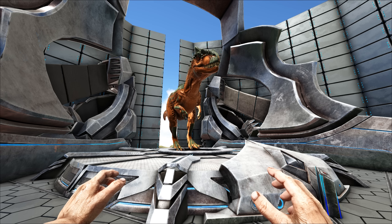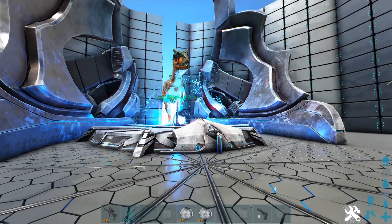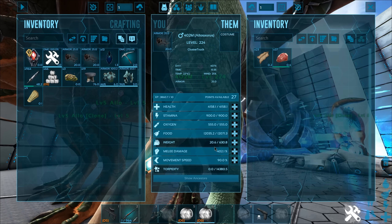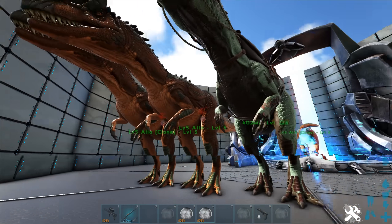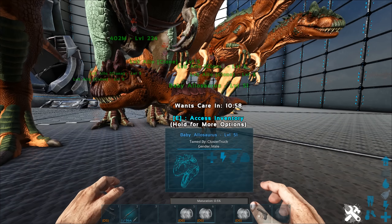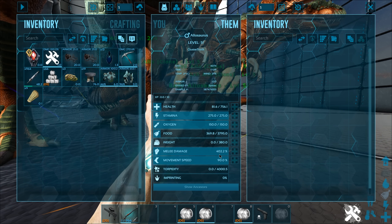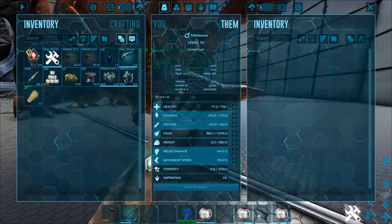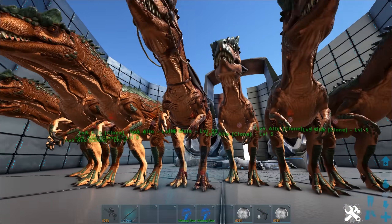While I like to use this perfect pair method, there is another method popular on official servers. This method involves taming a level 5 female and cloning it dozens of times. Cloning a low level female is not very expensive, especially on Genesis where you can harvest element shards. Instead of creating a perfect M, you simply use the wild tames you got. You discard any mutated females, only keep the males, then swap in the new mutated males and breed with the clones.